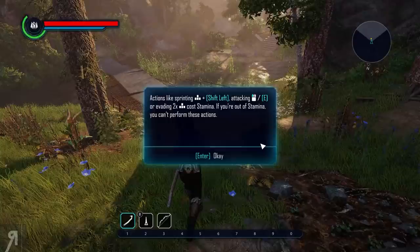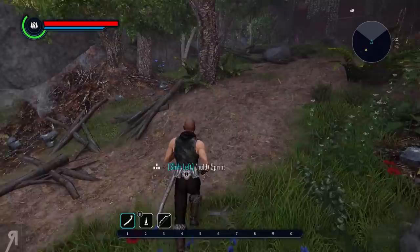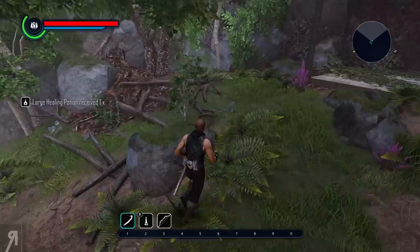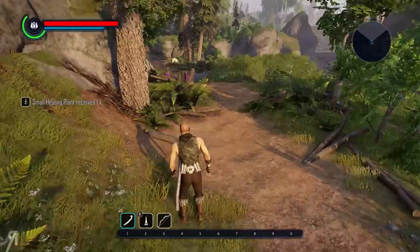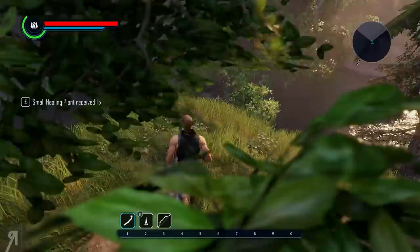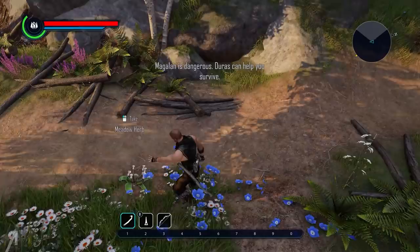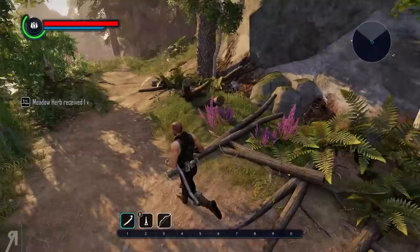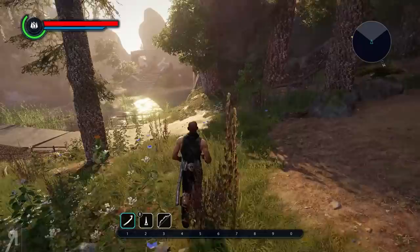Let us continue onward. Actions like sprinting and attacking or evading — if you're out of stamina you can't perform these actions. Instead of just following Duras blindly, I'm going to walk around and try to pick up a couple of things. A large healing potion — wow, that's going to come in handy. That's pretty rare, I guess. We have quite a few minor ones, but large? No way. I also want to pick up this meadow herb, but I think that enemy might be a bit high level for me at the moment.